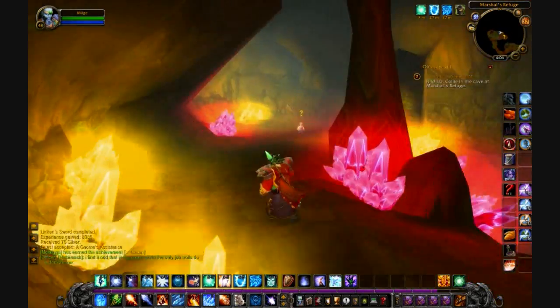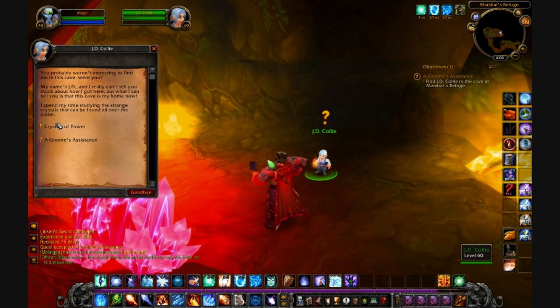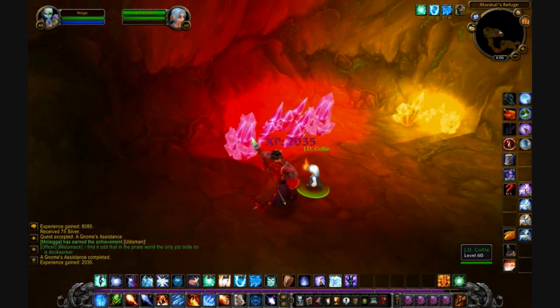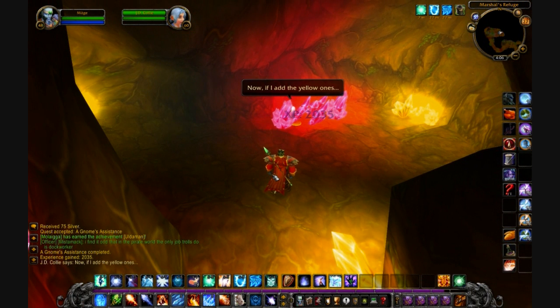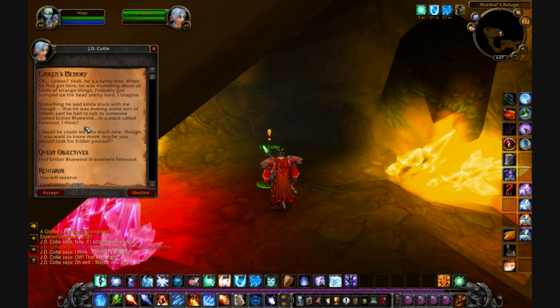The cave is full of crystals. The gnome is in the very back, and you talk to her. She will give you a quest called A Gnome's Assistance. You turn in that quest to her after she's finished messing around with the crystals, and she'll give you a quest called Lincoln's Memory.